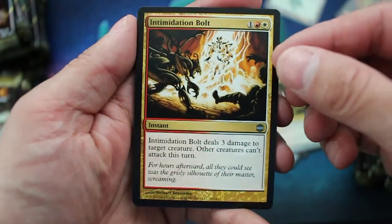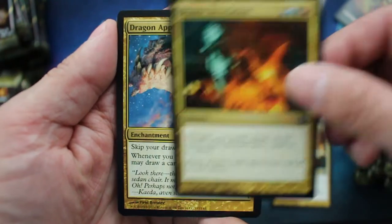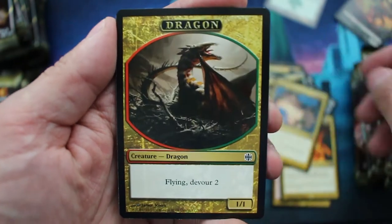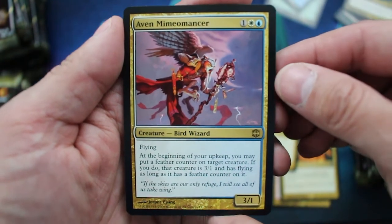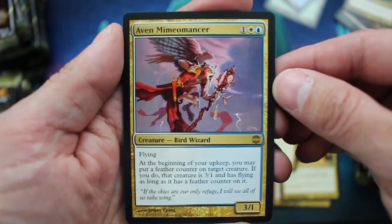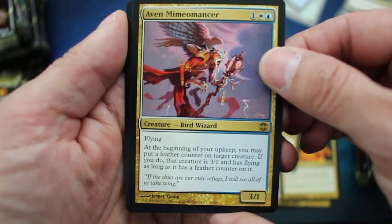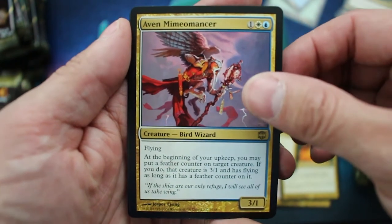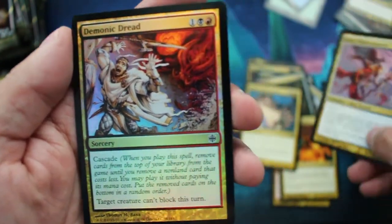All right. Intimidation Bolt, Drastic Revelation, Dragon Appeasement, Dragon Token, and Aven Mimeomancer — Flying. At the beginning of your upkeep, you may put a Feather Counter on target creature. If you do, that creature is a 3/1 and has flying as long as it has a Feather Counter on it. And we got a Foil: Demonic Dread.